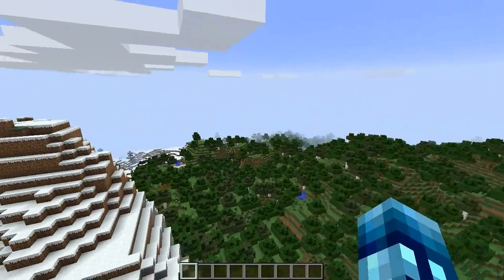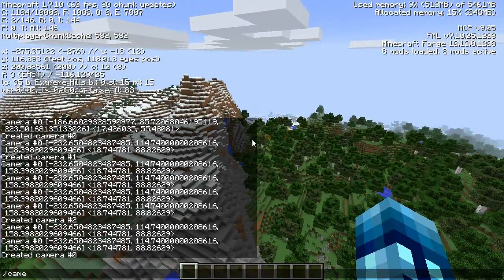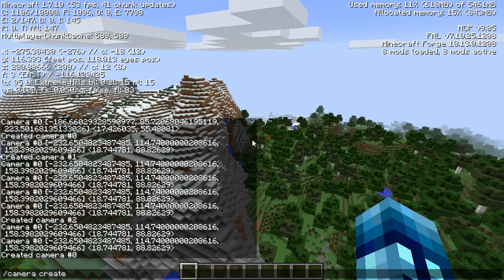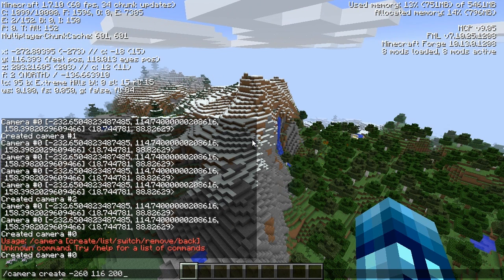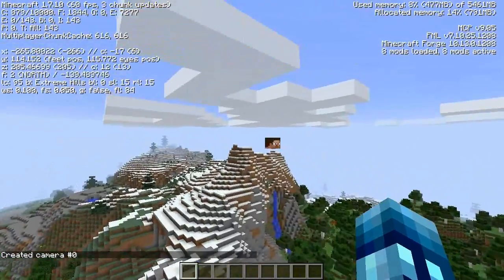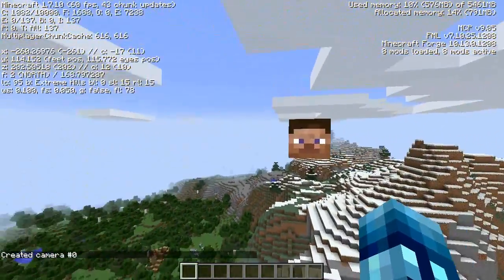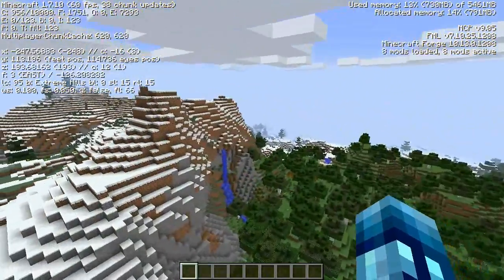If you do want to create a camera at a specific coordinate, say I want to go over here, I'll do slash camera create, and then do X negative 260, then Y 116, then Z 200. You can change the pitch and the yaw — the orientation, the way it faces and the angle. So if you can figure it out, go ahead and you can get some exact angles you like.